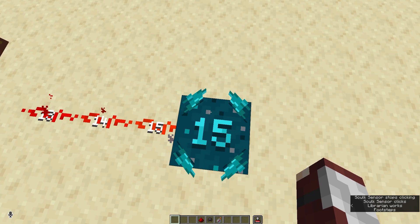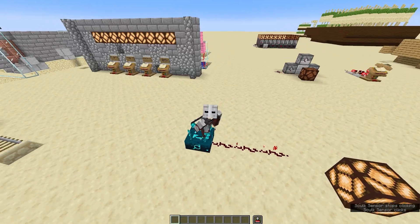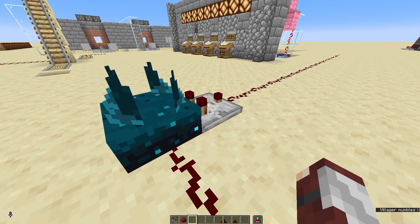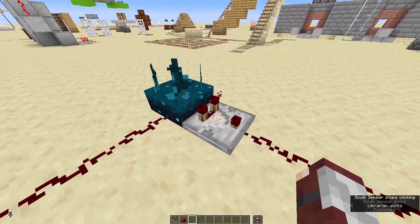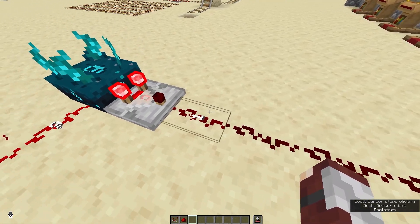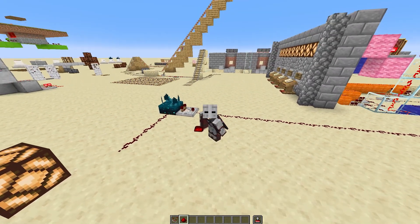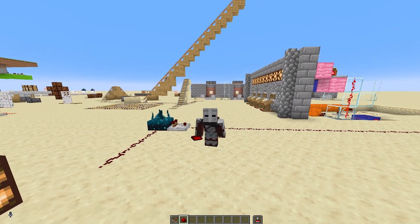If we're standing on top of the skulk sensor it gives out a signal of 15. But it can also do more with redstone signals. If we hook a comparator up to our skulk sensor, then when we activate it it'll give out a different signal — for walking around it'll give out a signal of only 1, but for placing a block it'll give out a signal of 13. This is because each type of vibration has a different signal output.